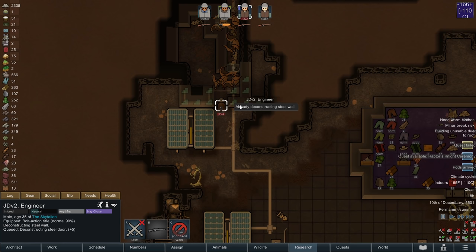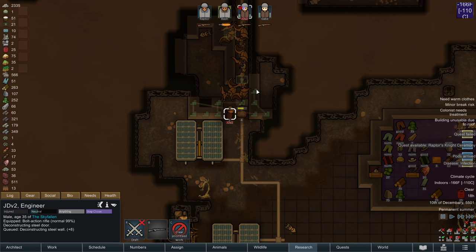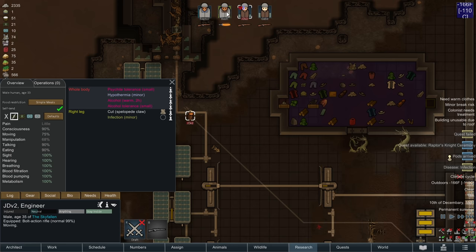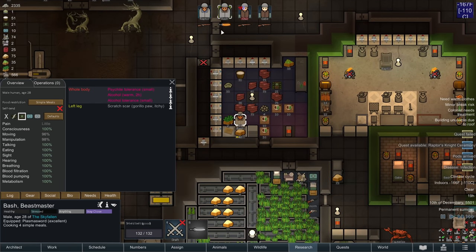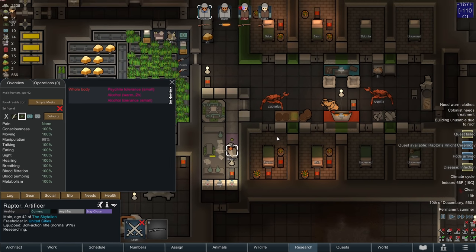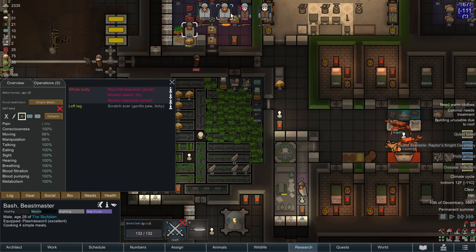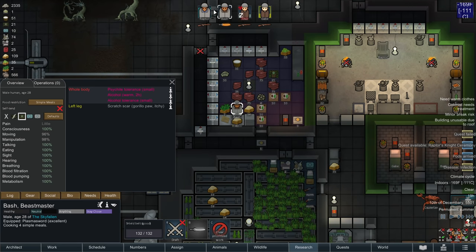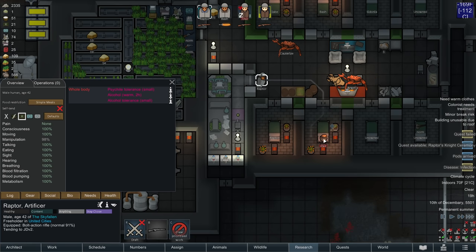I'm going to micromanage JD in doing this so it can get done sooner. Oh, but never mind — stay inside, JD. He just got an infection to his singular wound on his leg, so he's going to need some bed rest. Bash, that means it's going to fall to you. Raptor, go tend to JD with herbal meds.